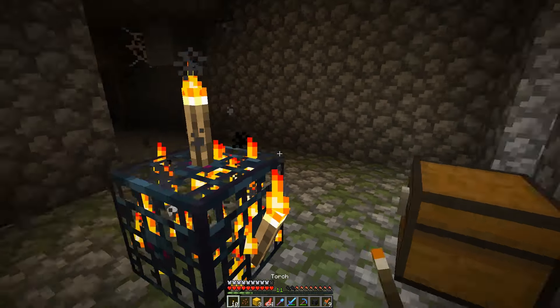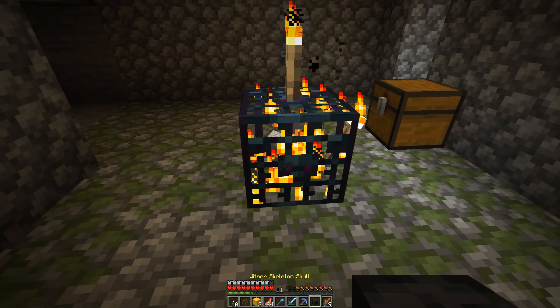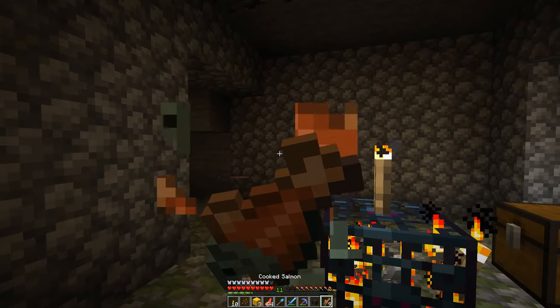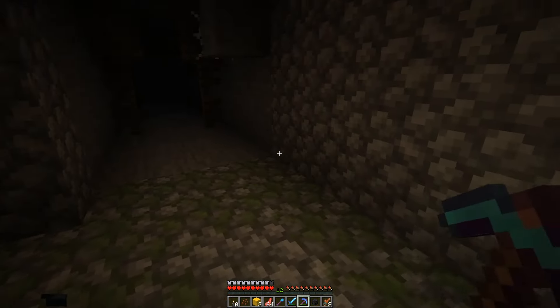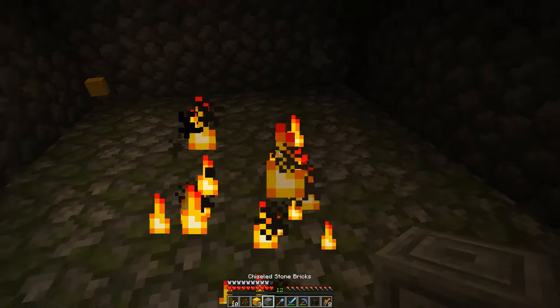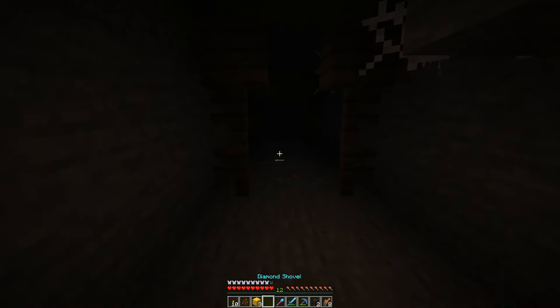Let me disable it real quick — the chest had nothing. I got a music disc! The skeleton spawner is going to give us... all spawners are the same! We got three Wither heads — cool! So we can fight the Wither if we can get soul sand.